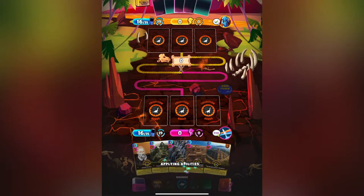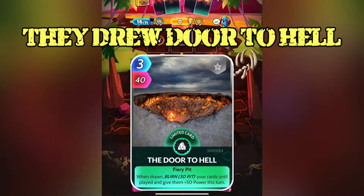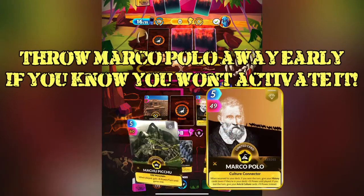Our opponent looks like they drew Door to Hell. What this means for us is we need to change our strategy. We want to start our cycle immediately, throwing away cards like Marco Polo, even if we're not going to win.